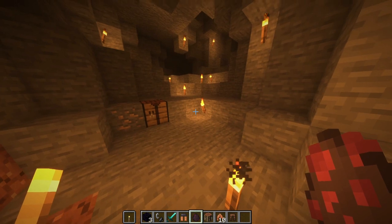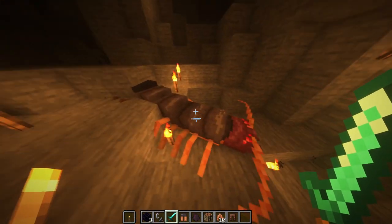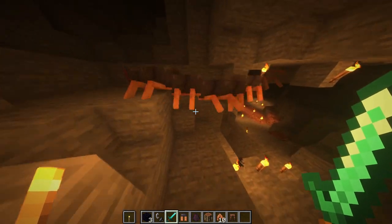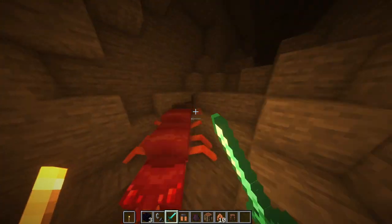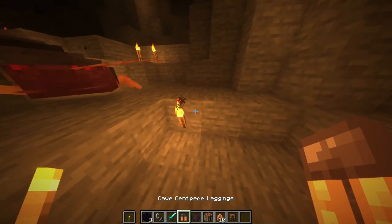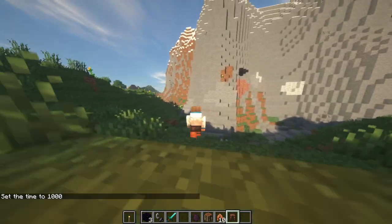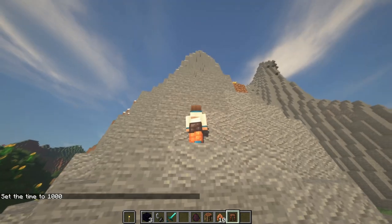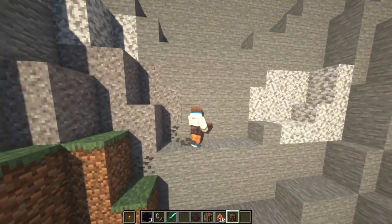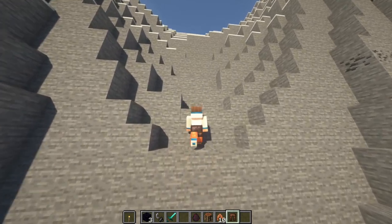Next is the cave centipede. You might find one spawning in a cave — it has a poisonous bite and an incredible movement animation. If you manage to slay one, after a while it drops cave centipede legs. You can craft those into cave centipede leggings — putting them on lets you climb walls. The climbing animation isn't perfect, but the ability is really cool.